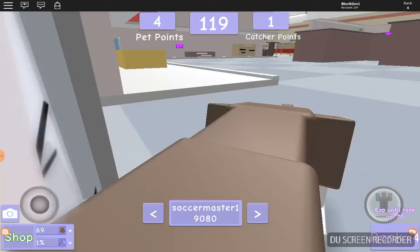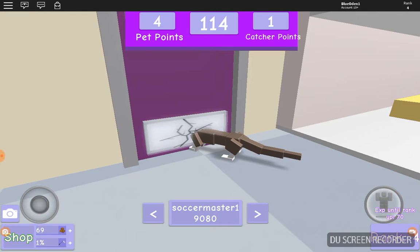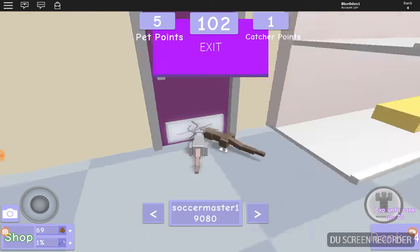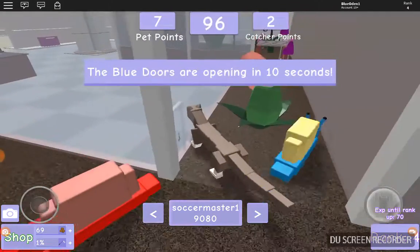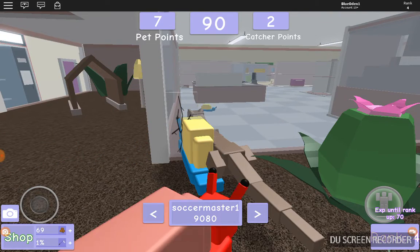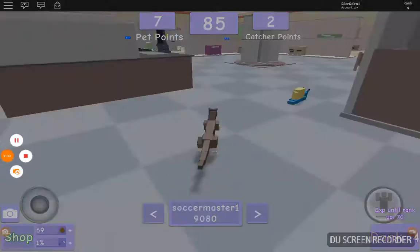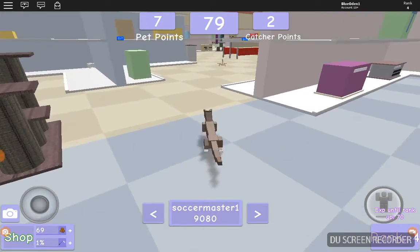So in this game I'm going to spectate first to show you what you have to do. If you're a pet, you have to escape the most to win. If you're a catcher, you have to catch more pets than the ones that escaped. As you can see, these players are breaking glass, and then they have to break through it to get out.